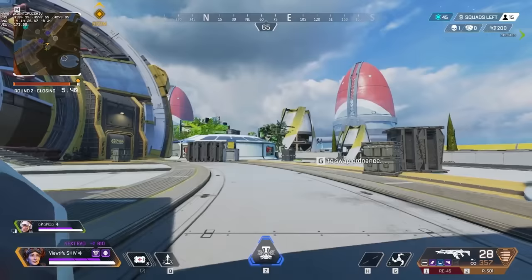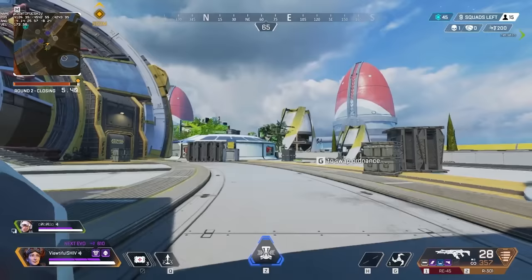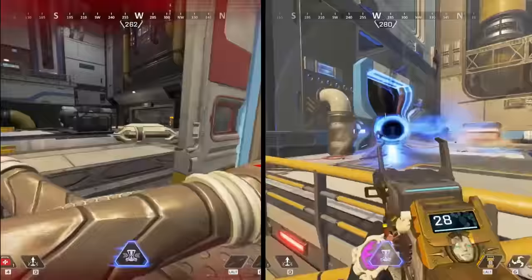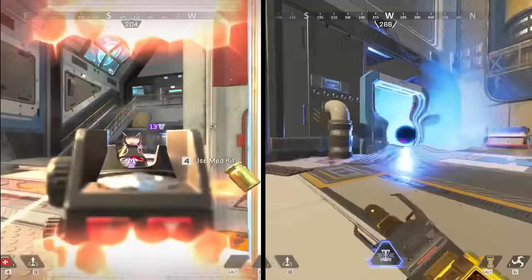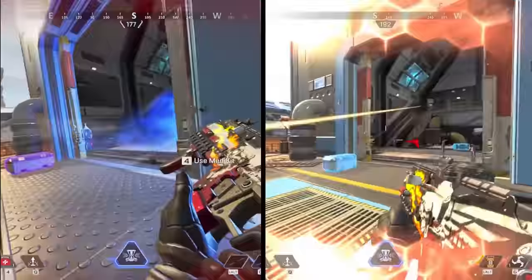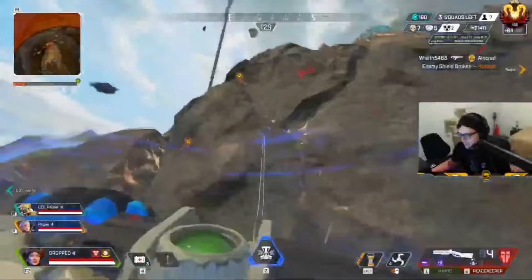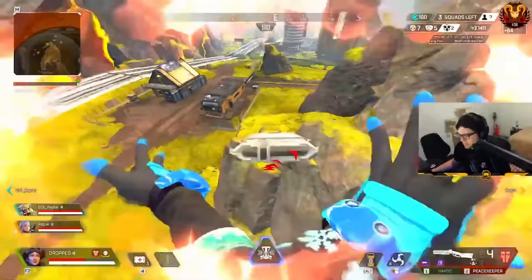Horizon's black hole will destroy doors. You can use this to your advantage to quickly surprise your enemies by throwing the black hole on top of the door that they are hiding behind, but you can get even better results by placing the black hole in the open with the very edge of its range touching the door. This will break the door and then suck the enemy out in the open. When throwing a black hole, you want to ensure it will pull an enemy out of cover. Ideally, you want to throw the black hole and pressure the enemy simultaneously, so they are forced to either shoot the black hole or shoot you. Either way, they're in a world of trouble.